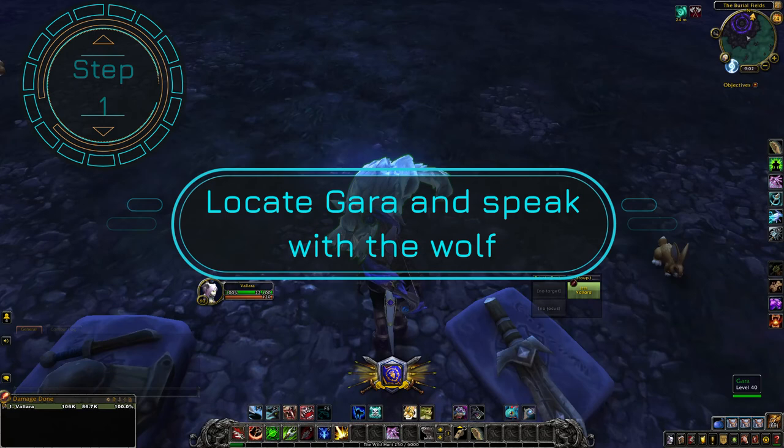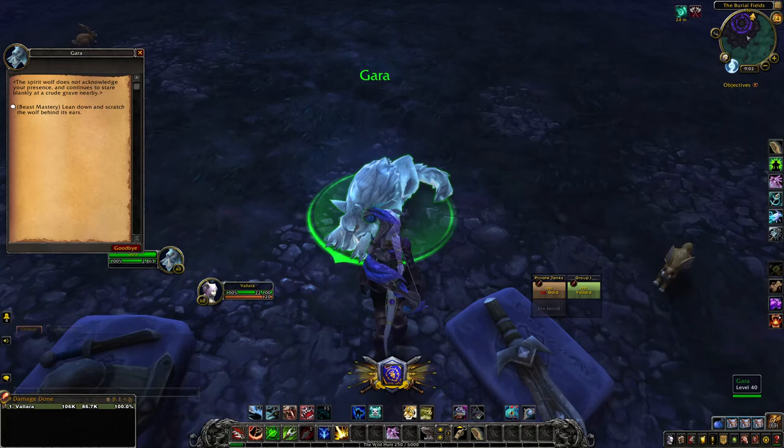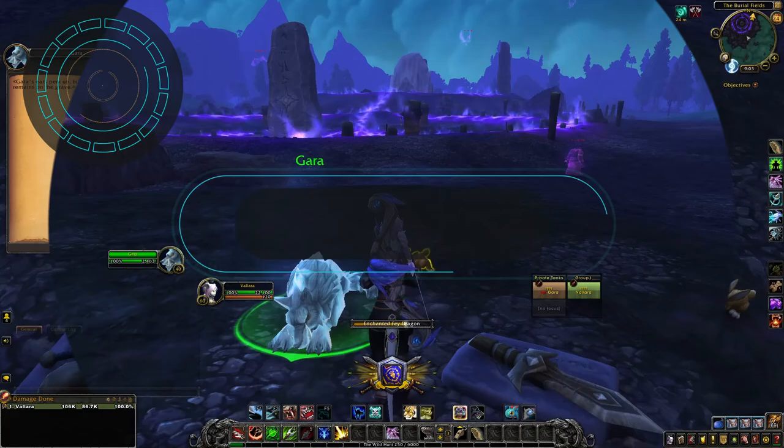Step one: you want to locate Gaara and speak with the wolf. When you speak with Gaara it's going to ignore you — that's okay, this is the first part of starting off this whole entire chain of events. You have to do everything in order, so just keep that in mind. Now that you've talked to Gaara and Gaara has ignored you, let's go on to step two.